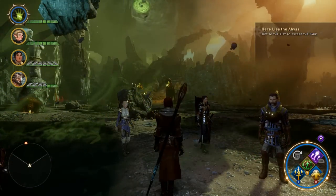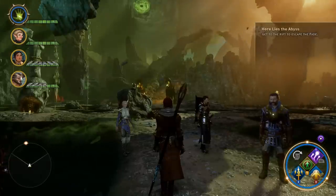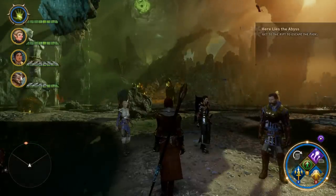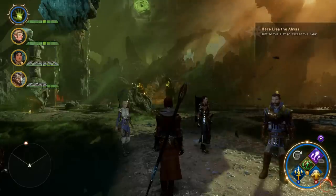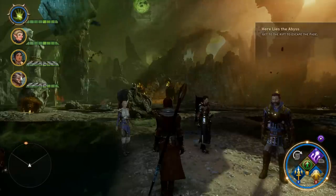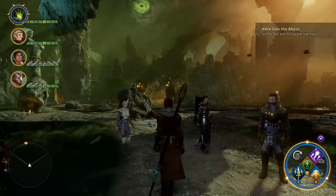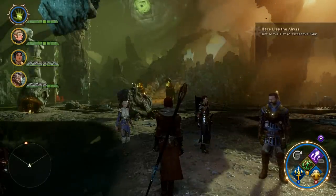Hey everyone, back again with another quest video. This one is dedicated to finding all of the free attribute points that you can accumulate while doing the 'Here Lies the Abyss' quest out in the Fade. There's an actual quest that you pick up out here that will let you find some items and increase your attribute points, and there are also some random mirrors you come across in the zone. At the end of the day you'll wind up with ten extra points: two Magic, one Dex, two Cunning, one Constitution, two Willpower, and two Strength.